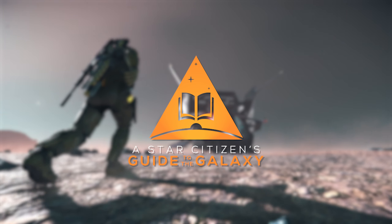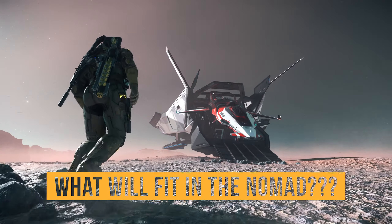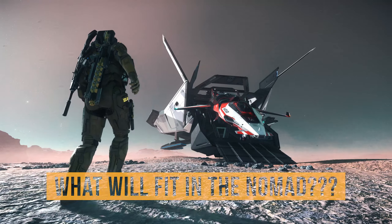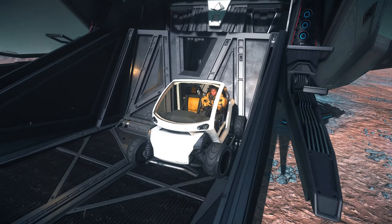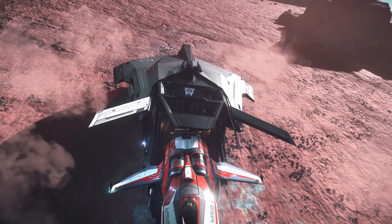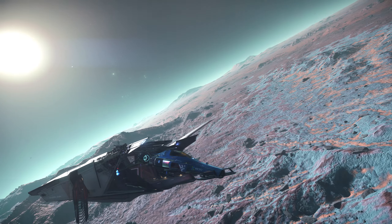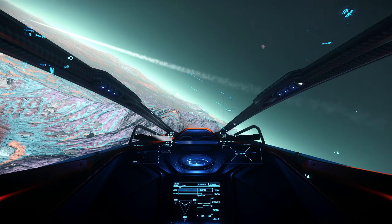What's up citizens? This is Subliminal here, and in this guide I'm going to show you what types of vehicles and quantities of them I can fit into the back of the Consolidated Outland Nomad. We'll be trying out everything from small to large vehicles, to even light fighters and snubs. And before you say you can't fit a snub in the back of the Nomad, shut your face and just watch the video.